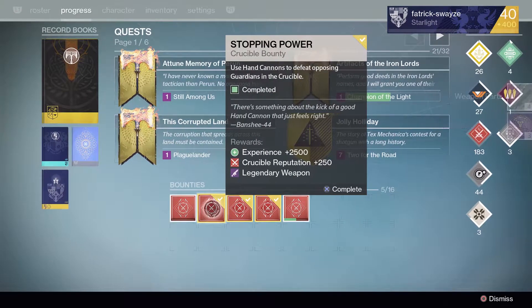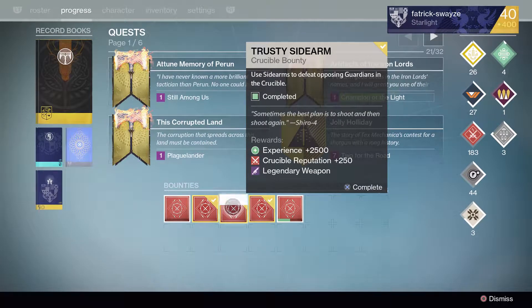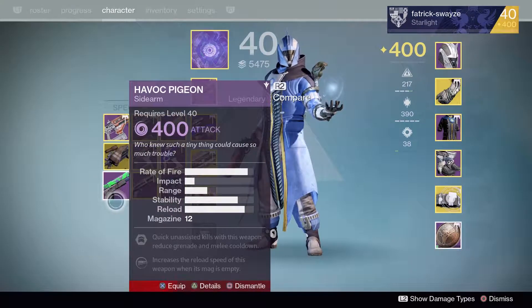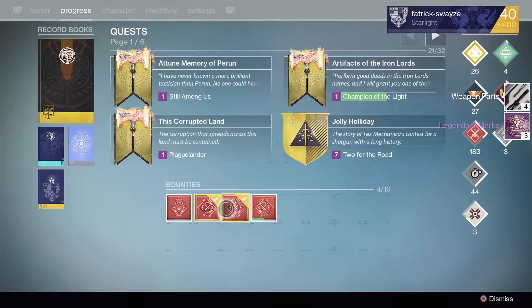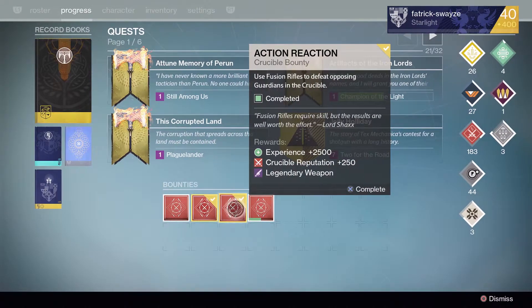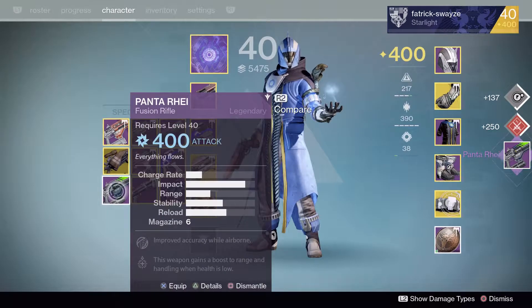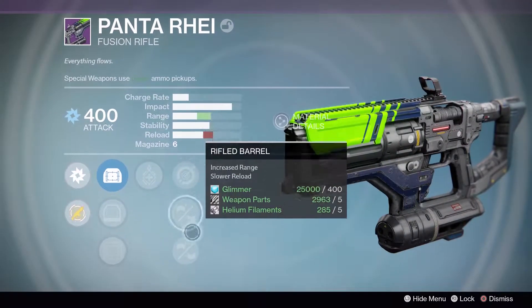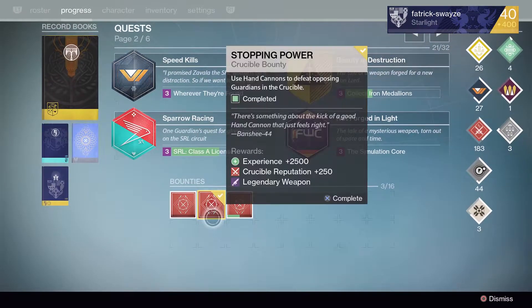On to the final three bounties - Hand Cannon, Sidearm, and Fusion. The ones I'm most interested in. Let's start off with the Sidearm. I could really do with an Iron Wreath here. Another Havoc Pigeon - that's frustrating. Yep, that's a straight dismantle. Fusion Rifle - go with the Fusion first. A Pantoray! Please be really well rolled. Icarus, Rifled Barrel, and Underdog. I'm definitely going to hang on to that - 100%.